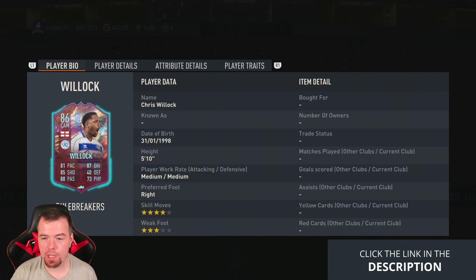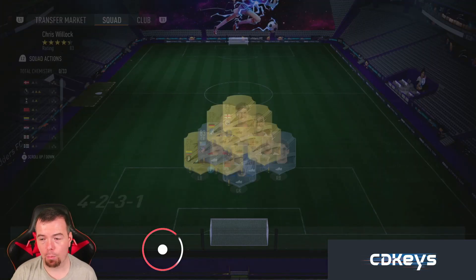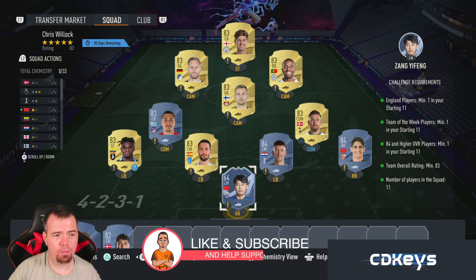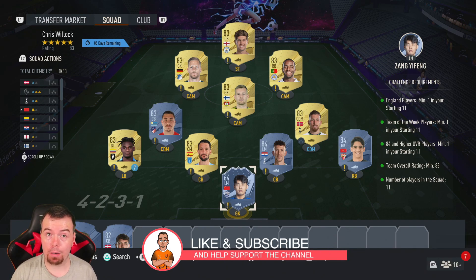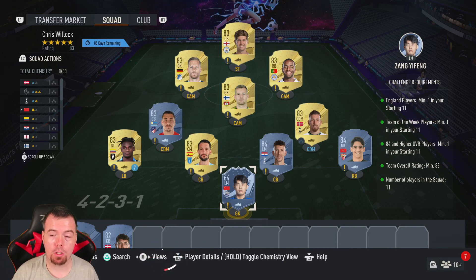No special traits to note. Before we get into it, just so you know, these are buy-now prices at the time of doing this SBC, which has been out for over an hour. Prices should always be cheaper with bids — prices do fluctuate. You don't have to copy me exactly, but if you listen to me you'll save yourself a good amount of coins, especially the way I do it.